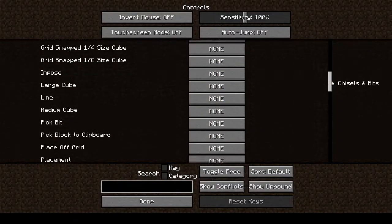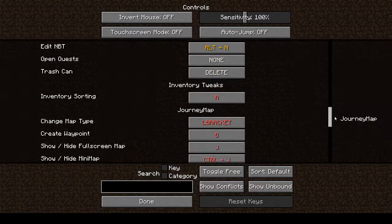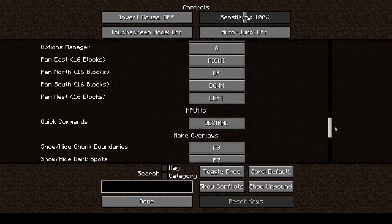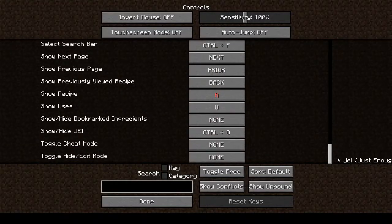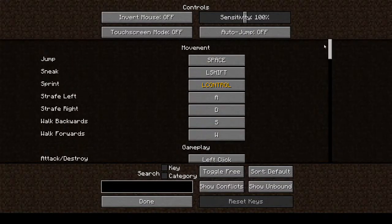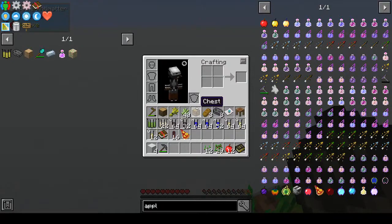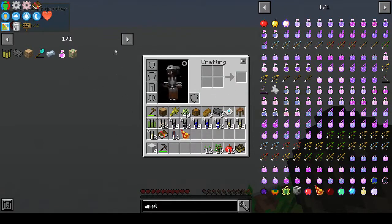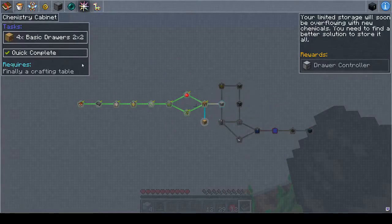Chiseling bits, crafting tweaks, draconic evolution exchanges, Journey Map, OpenBlocks excavation — I'm not seeing any quest book. I don't think there's any quest book, but that's fine. You can always access it in the recipe screen when you press E. You can access your quests from there. So we're on chapter one — oh yes, we had to craft four 2x2 basic drawers.